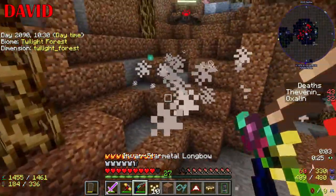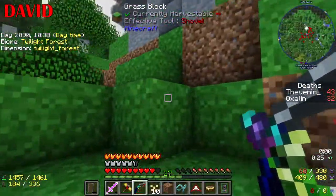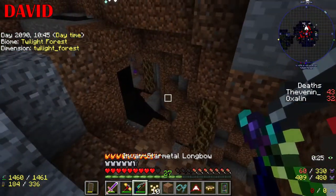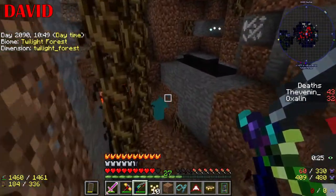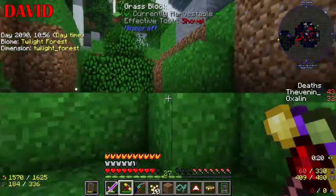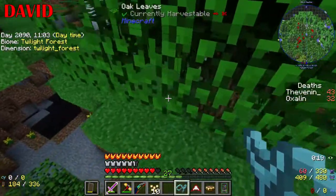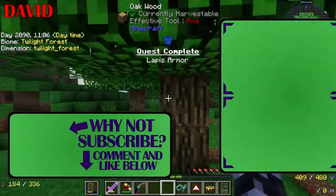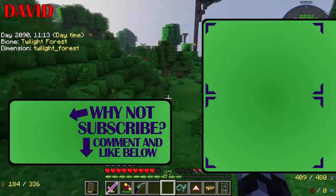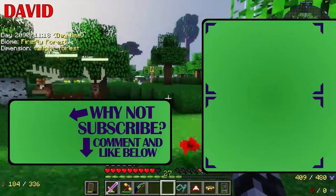Oh, spider jockey. Just going to put 48 lapis into some armour. At this rate, I might as well just start collecting roots and then make a phytogenic insulator — whatever they're called. There must be an easy way to get live root. I say that, but it is Kappa, so it's not a given. Lapis armour, next. You're going to have a lot of quests to claim later. Bronze armour — which is already good, but it means I've got to make more bronze.